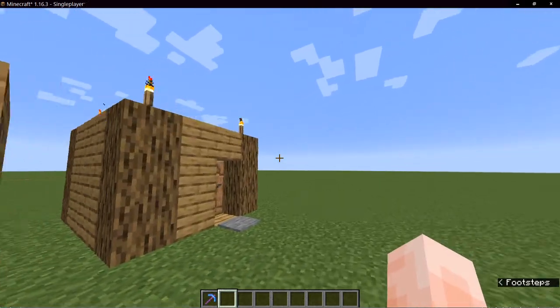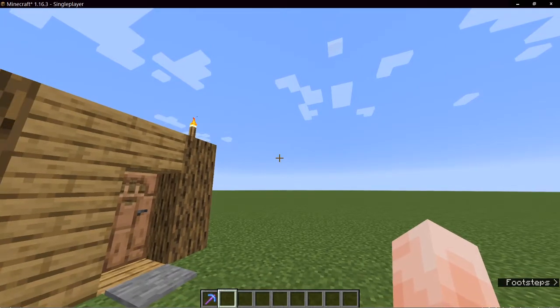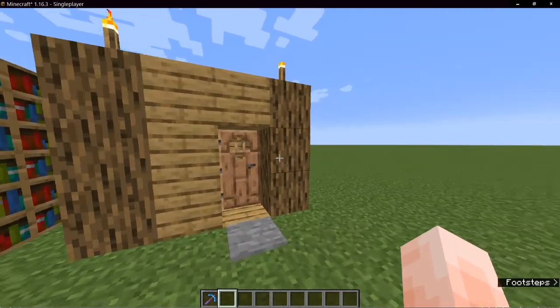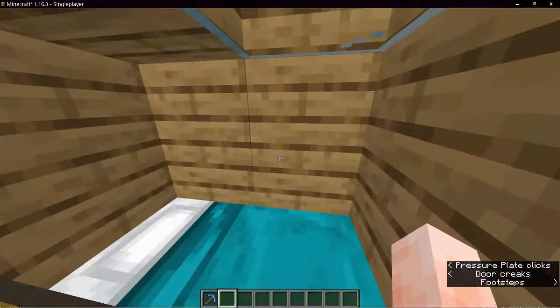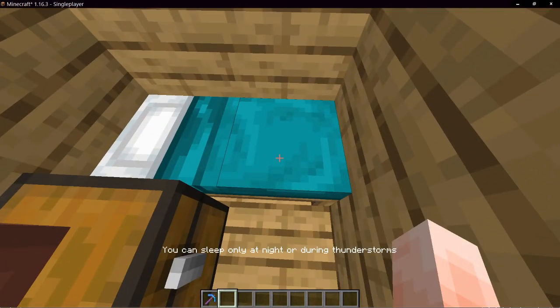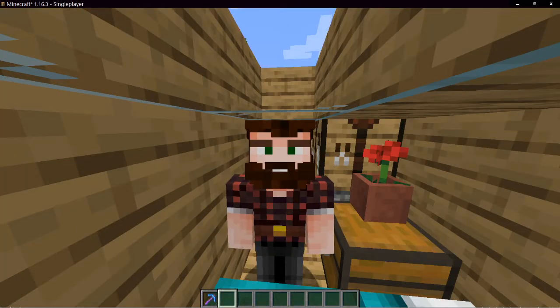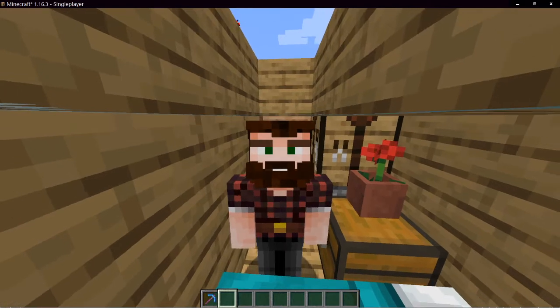The next feature is reading the message on top of the experience bar. For example, when you're going to sleep but it is still day: 'You can sleep only at night or during thunderstorms.' There are a lot of servers that use this feature for messages like 'hurry up' or 'you're going to fall when flying.'